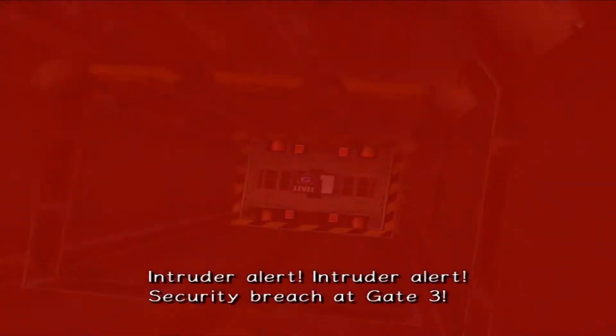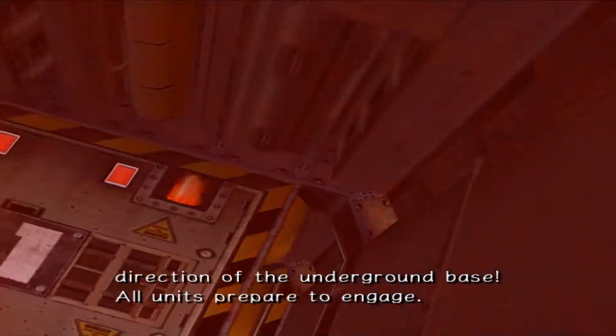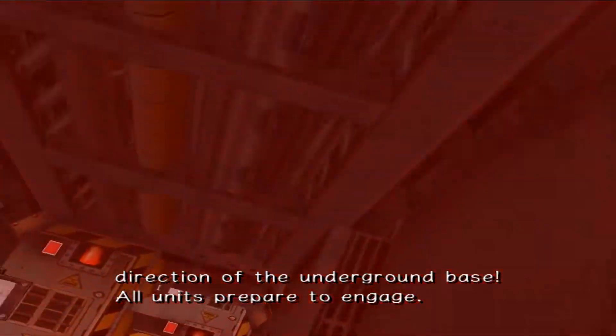Intruder alert. Intruder alert. Security breach at gate 3. Intruder has been located in the north quadrant and is moving in the direction of the underground base. All units prepare to engage.